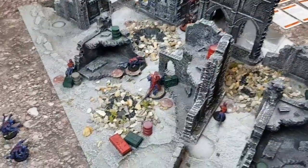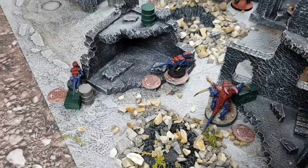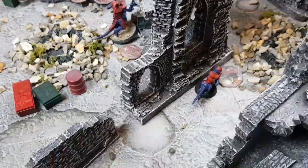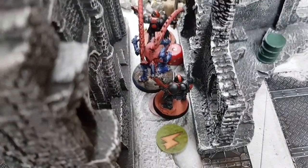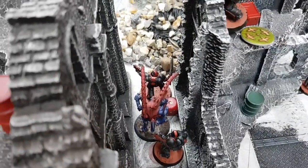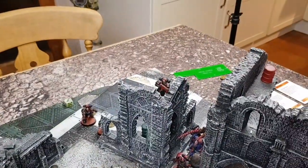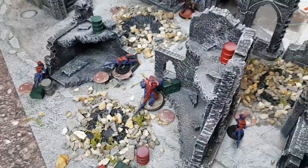Turn two movement. On the Tyranid side, these three all readied — they were in range. This Termagant wasn't in range of anyone, but I want to hold that objective, so he's retreated behind the building to sit on it. The Lictor charged through the building and got into combat with the leader. The Reaver did a counter-charge afterwards — the leader did overwatch but didn't get any hits. These three Space Marines all readied. On to shooting — Tyranids fire first.